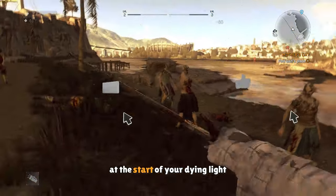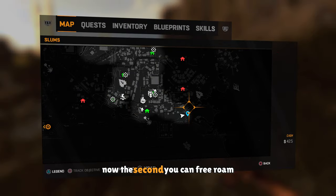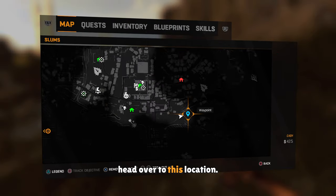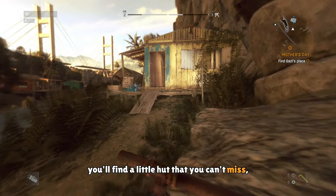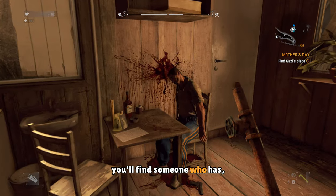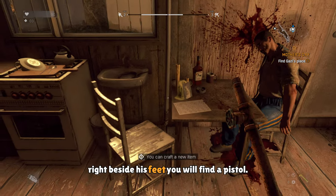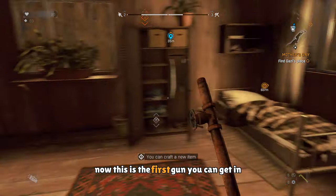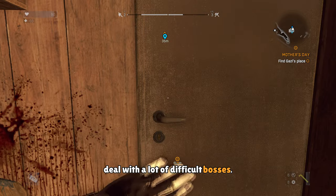Here are three weapons you can get at the start of your Dying Light playthrough to have fun and to make it more smooth. Now the second you can free roam, head over to this location that's a little southeast from the tower. You'll find a little hut that you can't miss, and when you go inside, you'll find someone who has, let's say, given up on the zombie apocalypse. Right beside his feet, you'll find a pistol. This is the first gun you can get in Dying Light, and having one early can help you deal with a lot of difficult bosses.